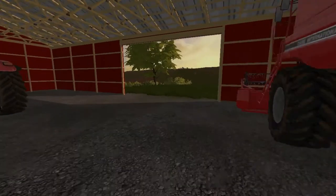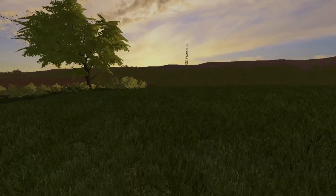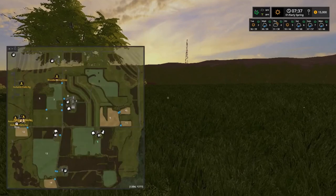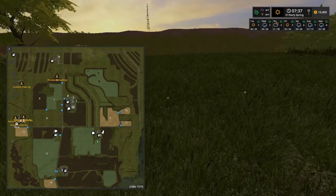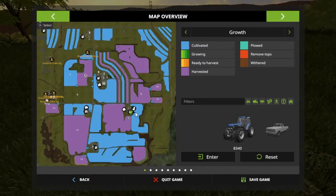Our side entrance is here which leads out to the field that we own. You can look at the map if you download it. In the regular Autumn Oaks you download from the original Farming Simulator website, you're just going to get kind of like this area right here that I'm going around.